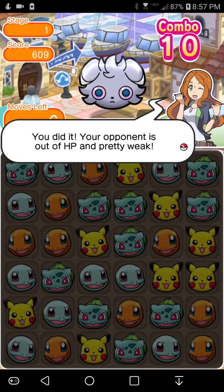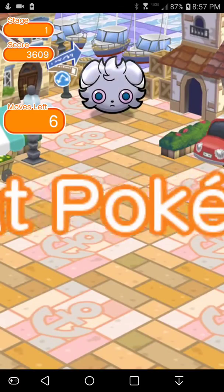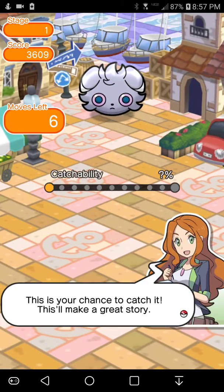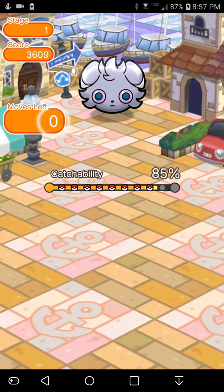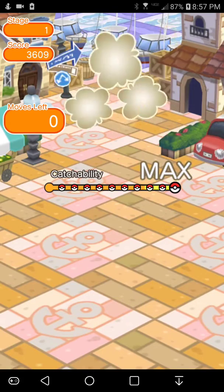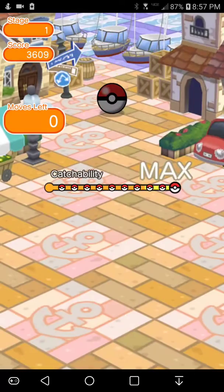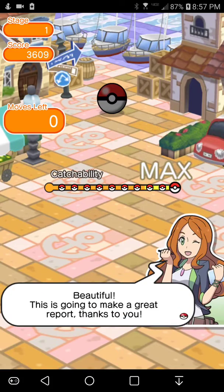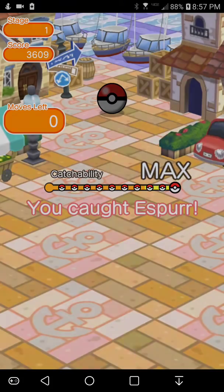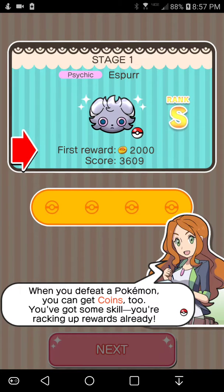You did it — your opponent's HP is at zero. Then we can try to catch it. This is your chance to catch it — this will make a great story. We just have the Poke Ball and hope it stays in. Well, it's going to stay in because it's Max. Beautiful. You reached S rank on your first ever battle — that's great. And to feed a Pokemon, you can get coins too.